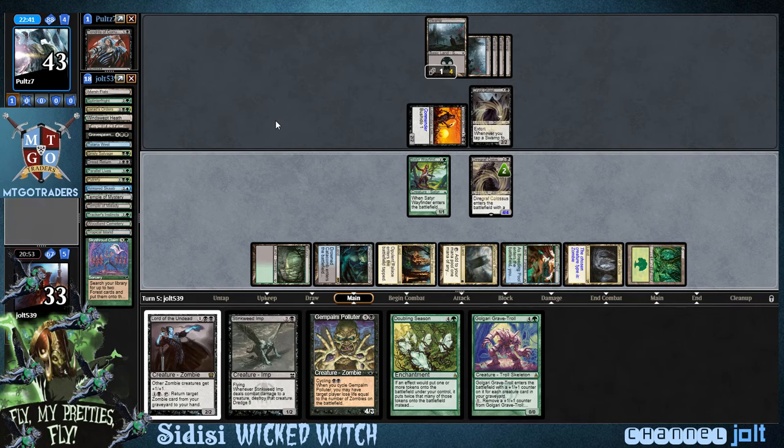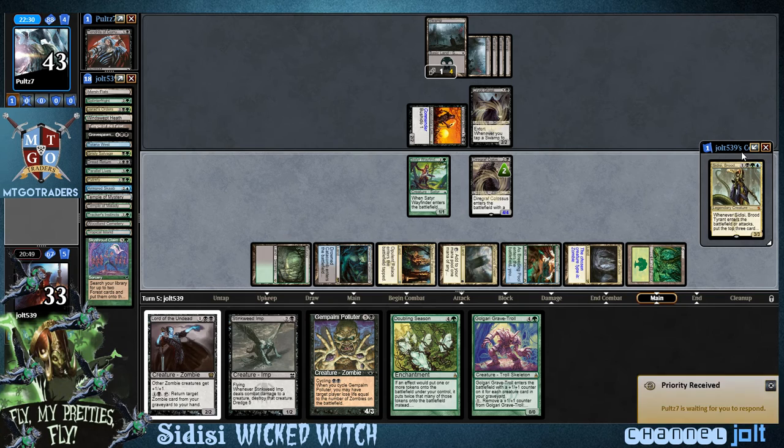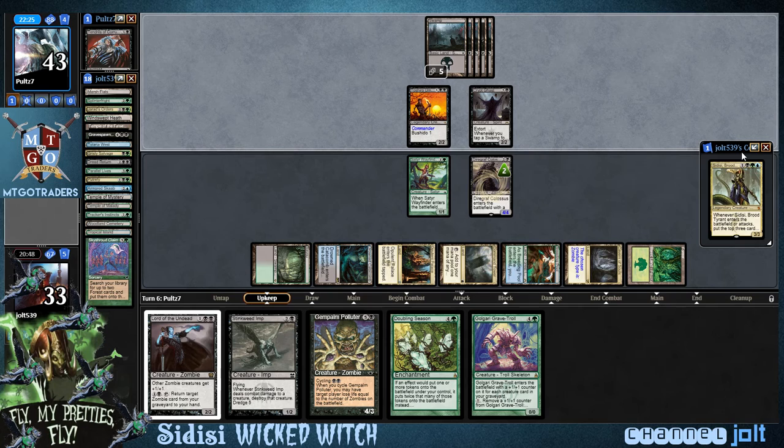Whenever we start casting some zombies, we can get down Lord of the Undead. Let's pass the turn and then we'll re-rack on what we've got going on. Let's get Sidisi attacking — we do not want to forget about the Wicked Witch of the West Coast. She's going to find those regulators. If you're unfamiliar with my intro to this deck, it's Warren G, Regulators — it's a 90s rap song. Go check it out, man.